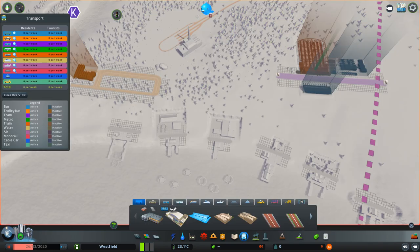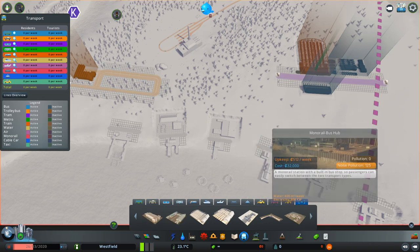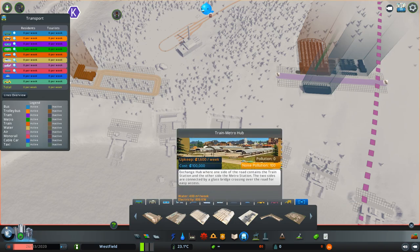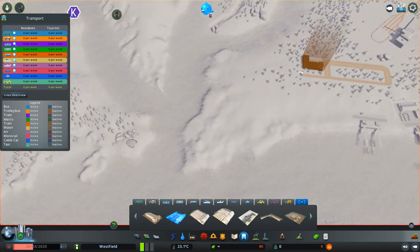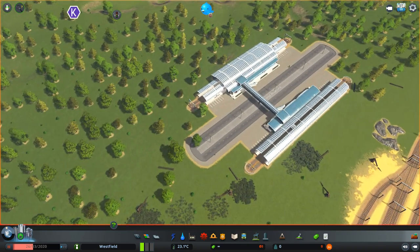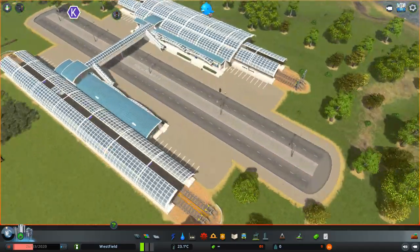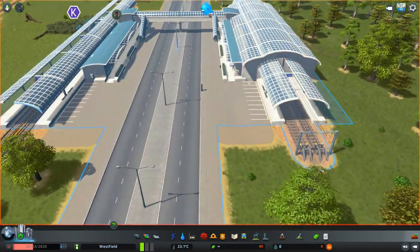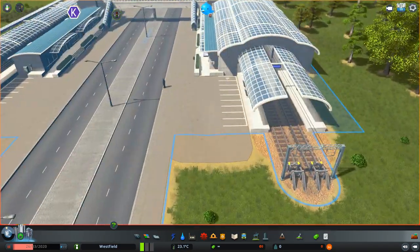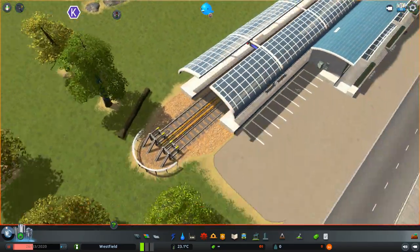One last thing to look at is the new elevated metro. We will have the metropolitan airport, and here is the train-metro hub. So we can place it here. We have to figure out which connection is which — there we can see this one is the railway or the train, and this one is the metro.